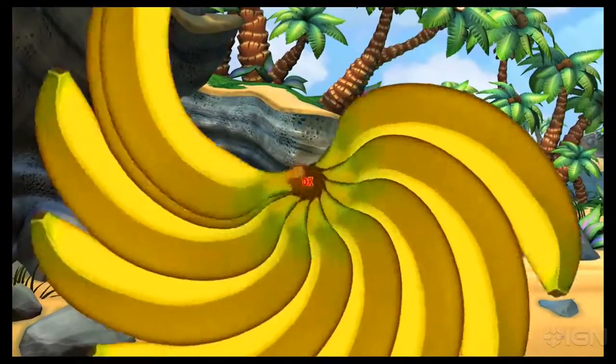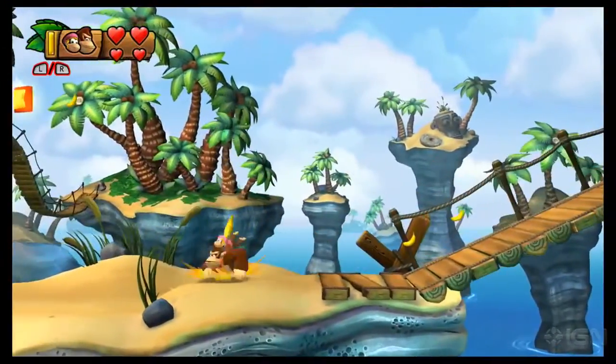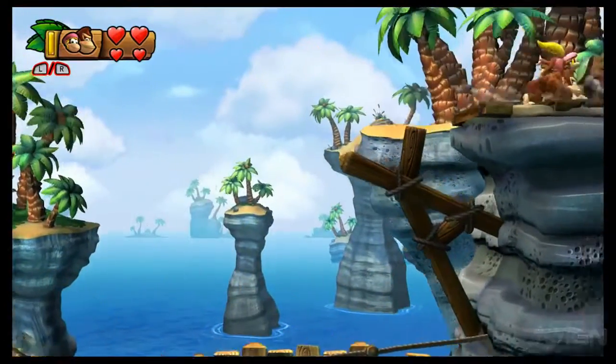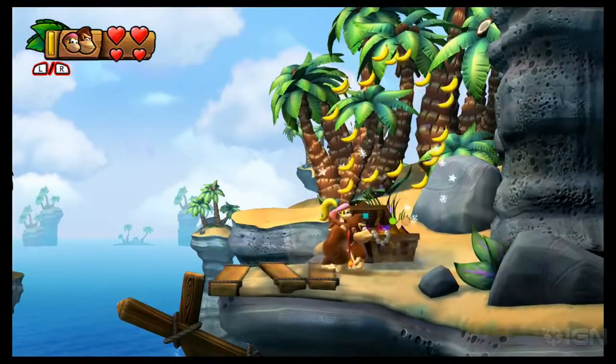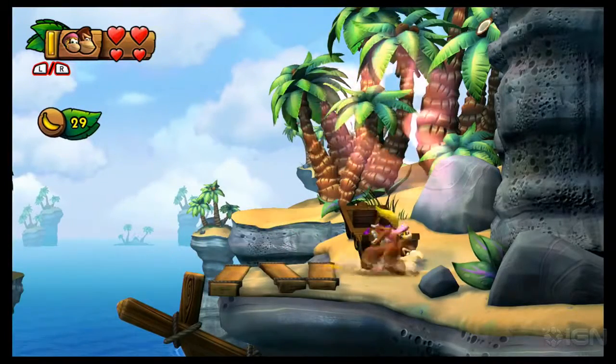First, make sure you bring Dixie into the level, because this first ramp collapses. Jump to the middle, jump again, and make it. In this treasure chest, collect all the bananas and you'll get the first puzzle piece. Easy one to miss.